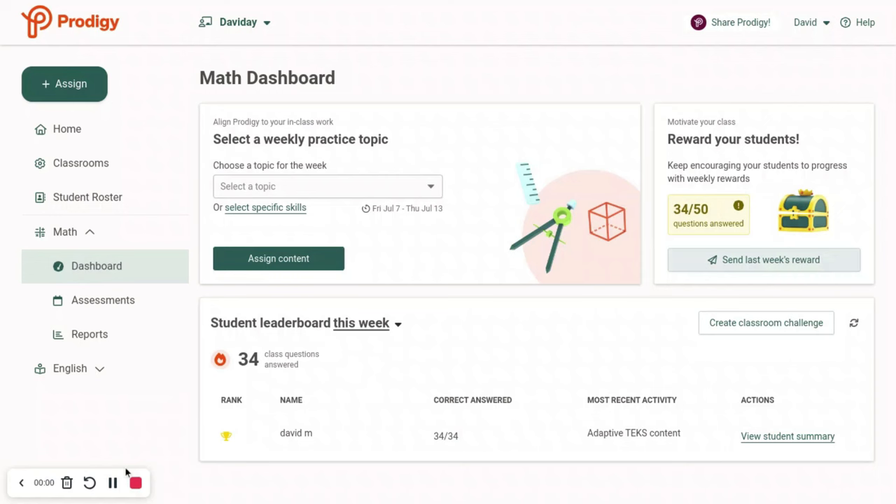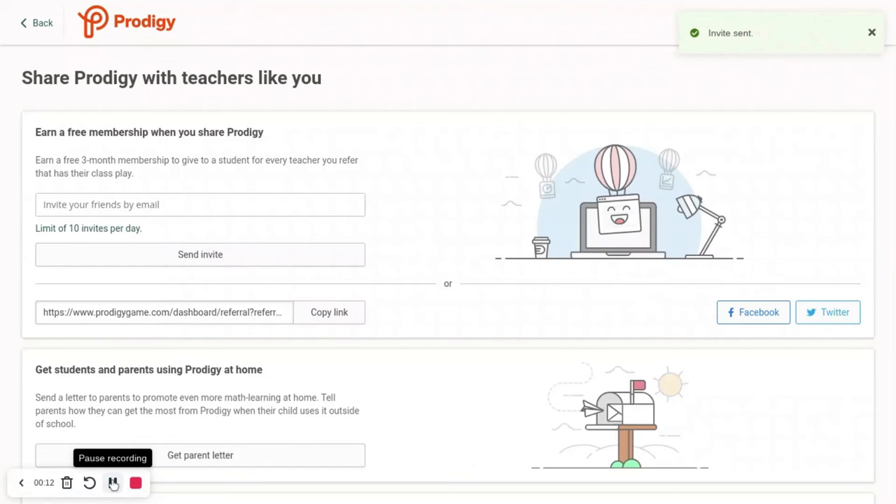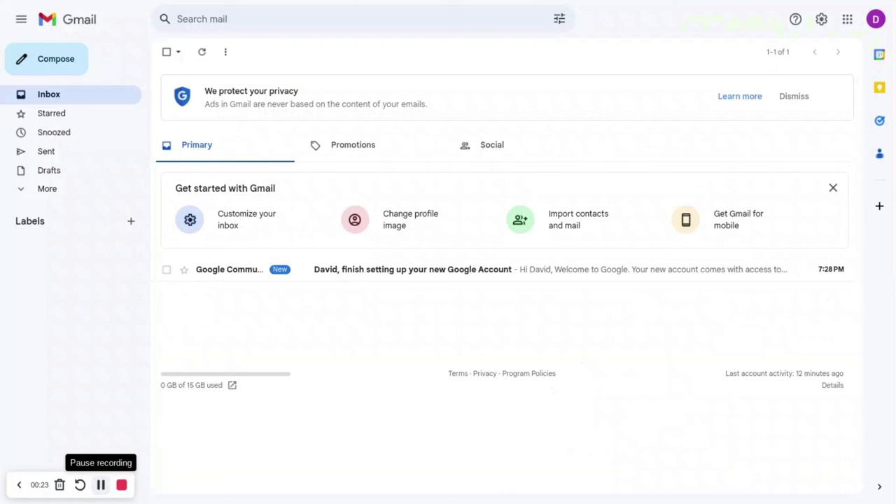Luckily, I know how to get membership for free. All I have to do is go to Shared Prodigy on a teacher account, put in an email that I'm not going to show you, press Send Invite, go to the email that you sent the invite to — and we have no email. I think it will show up in a few days; that's how it's been the previous times that I've done the free membership, so I will be back in a few days.